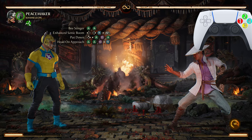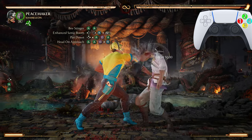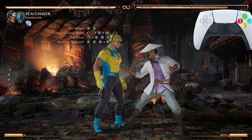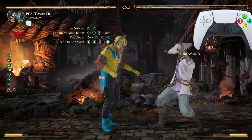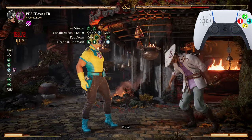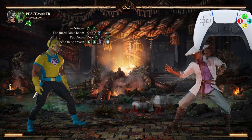After Put Down we're going into Head On Approach — the 2-2 grab. You can press 2-2 being one plus three and that will work also, but the 2-2 grab — just pressing the grab button — is so much easier.